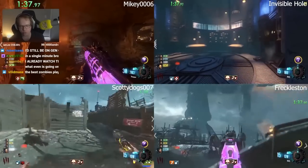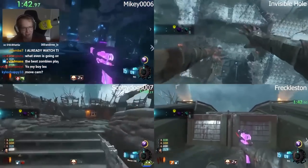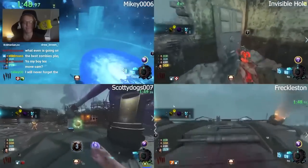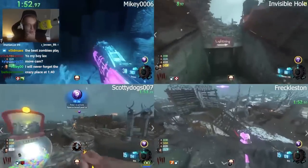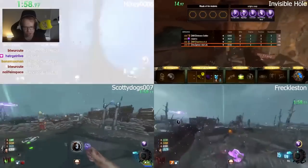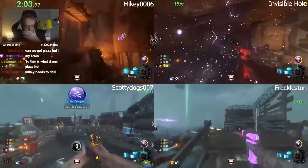Somebody's going for the Lightning Staff. Freckleston's going for Lightning Staff. He's already in the crazy place in under two minutes grabbing the Ice Staff Stone. Invisible Hole's doing all the Lightning Staff parts, so I'm assuming one of them is going around doing all the parts. Scotty's doing all the generators, Freckleston's getting the Lightning Staff parts, and Mikey's getting the Wind Staff parts.